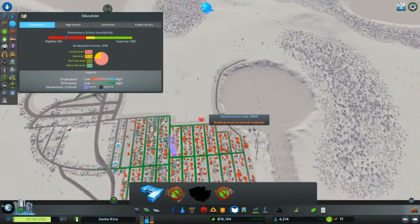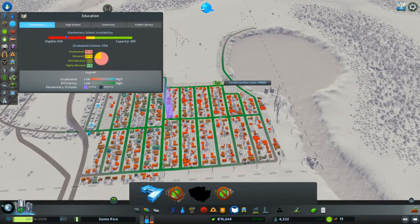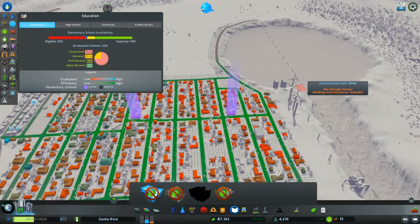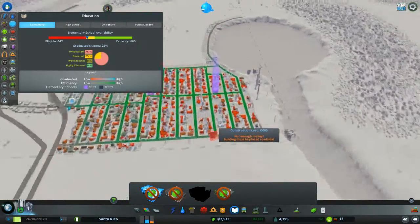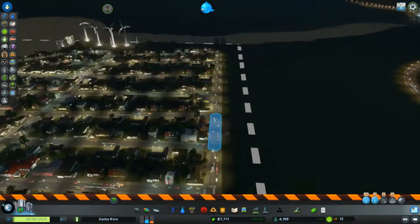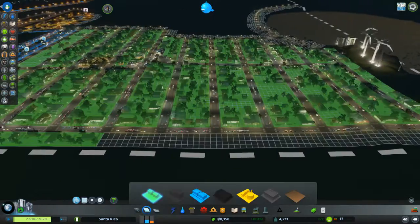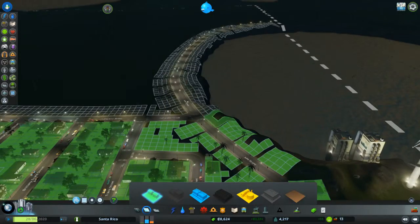Future plans are to expand the residential zone upwards here along our crater. So ideally we can place our new elementary school and just plop it there. We probably need another one too. Unfortunately we don't have the money again, which does suck. We'll go ahead and start eliminating these power lines since they're not needed, and zone all this area residential to try and keep people flowing in.